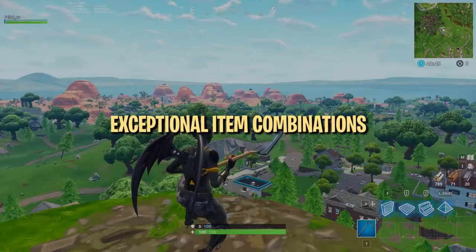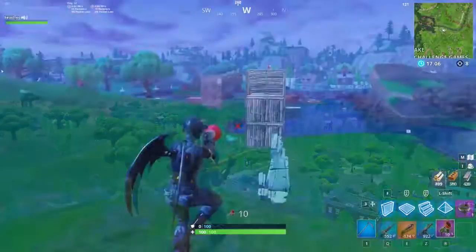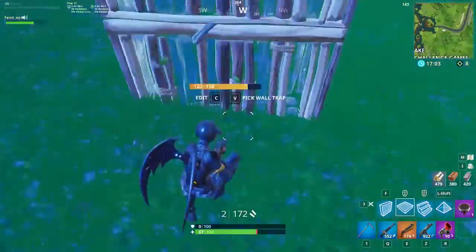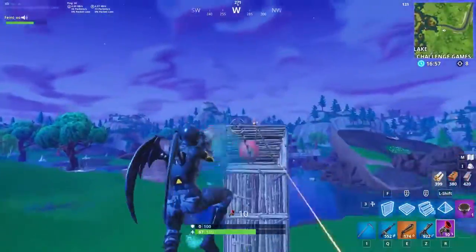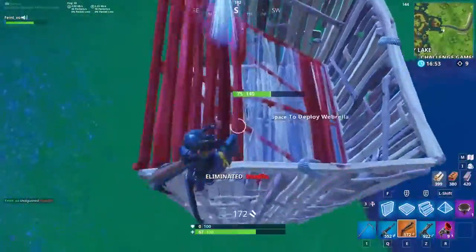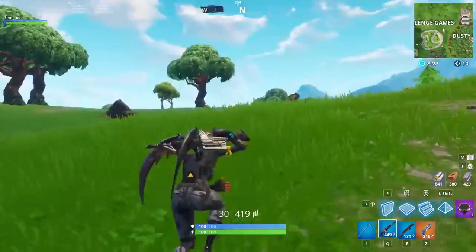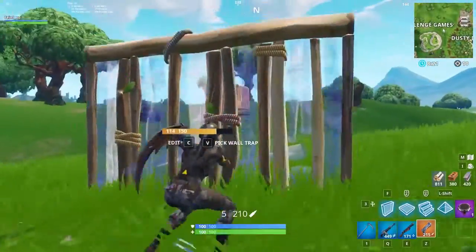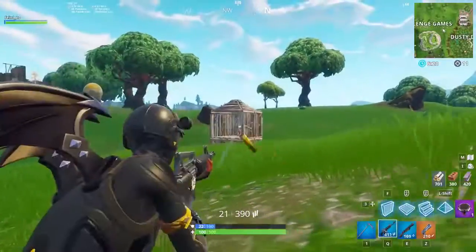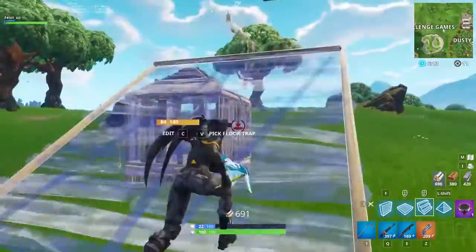Beyond the standard base loadout, there are certain item combinations that go really well together and might change your decisions when building your loadout. The double barrel and grappler is a frighteningly strong combination in the right hands — the double barrel does a lot of damage, but only when you're essentially barrel-stuffing your opponent, and the grappler is a perfect complement, making it way easier to get into extreme close quarters. The pump or heavy shotgun with a deagle is also a scary combination. After recent buffs to the deagle's structure damage, it now one-shots any wood builds as well as newly built brick or metal builds, allowing for unique ways to quickly shoot out enemies and counter turtling.